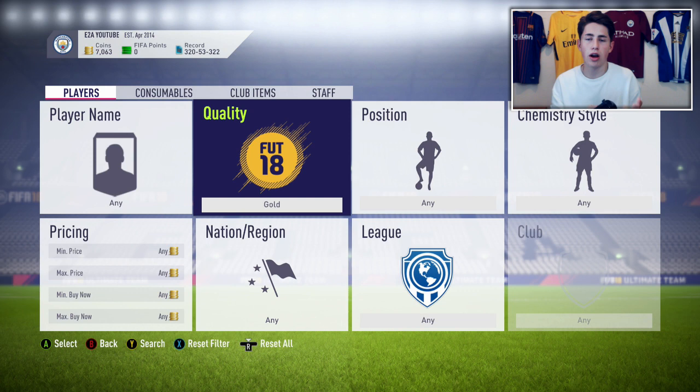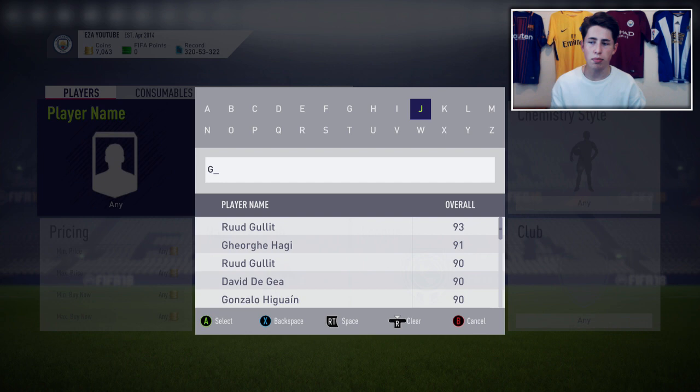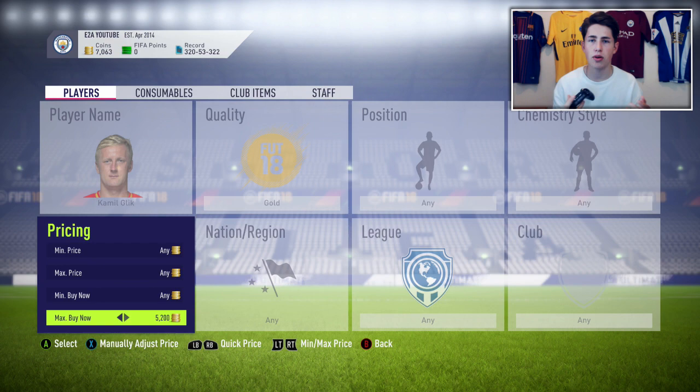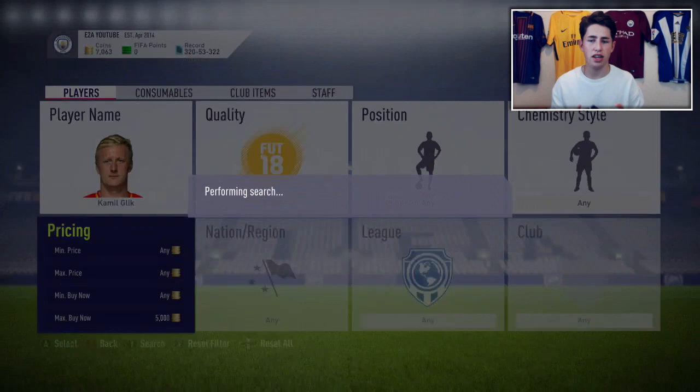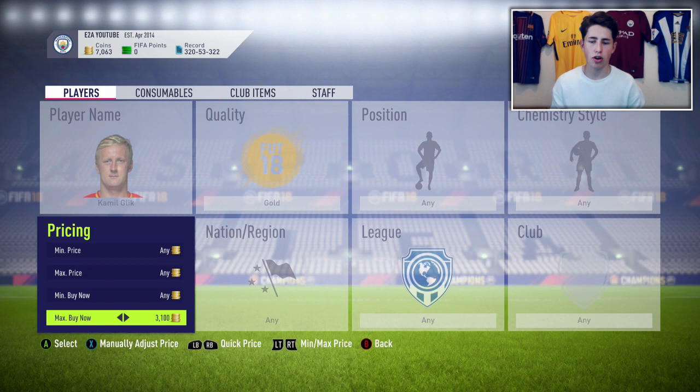If people see a Liga Nos player in their club they may just list them up really cheaply. Or maybe someone with not-that-good stats — they may sell them quickly, thinking they won't go for much. As an example, let's go with Glick. No one uses Glick on Ultimate Team. He's Polish, plays for Monaco, not many people use Ligue 1 teams, and if you are, you'd be using Marquinhos or Thiago Silva. He's got 56 pace and isn't easy to link, so he's a perfect example. But he still has a good league, so for SBCs he's a good option.